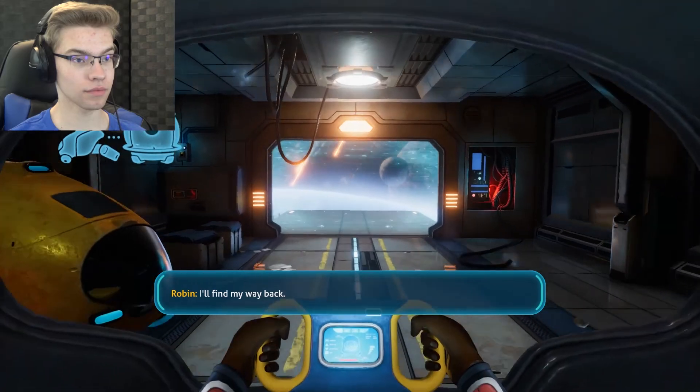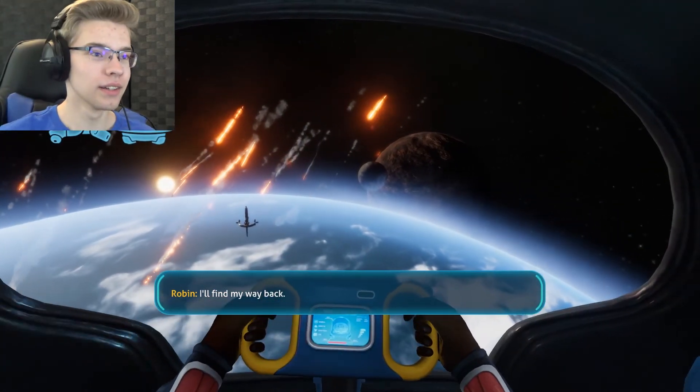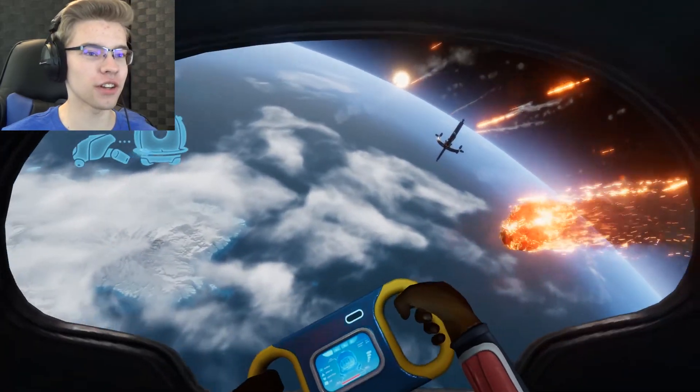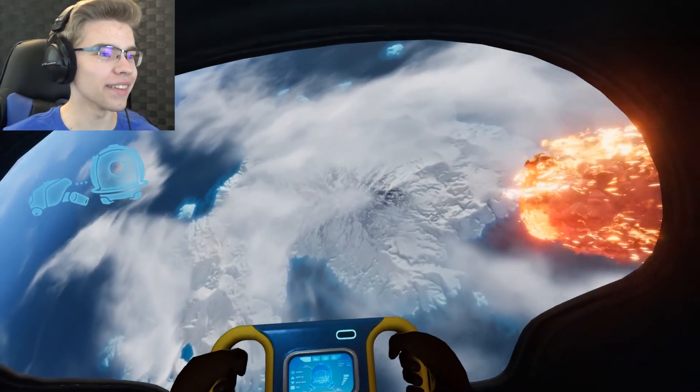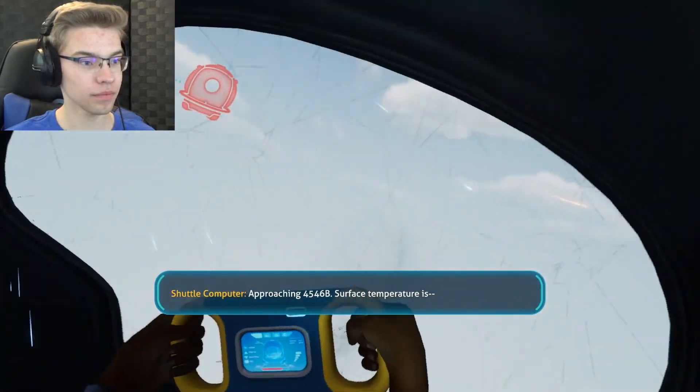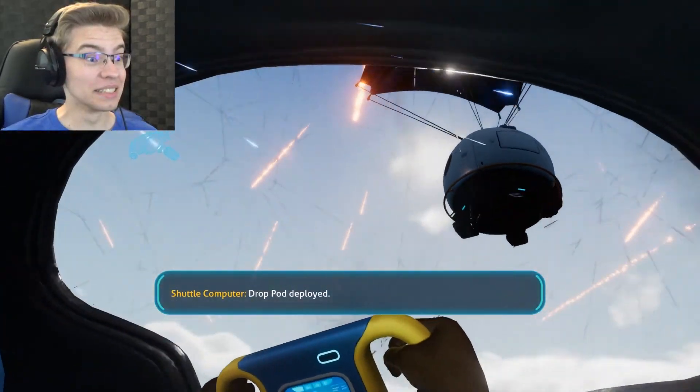I'll find my way back. See ya, Cal. There's a space station up there. That's awesome. You get to see the planet. Approaching 45, 46 feet. Surface temperatures. Drop pilot deployed.